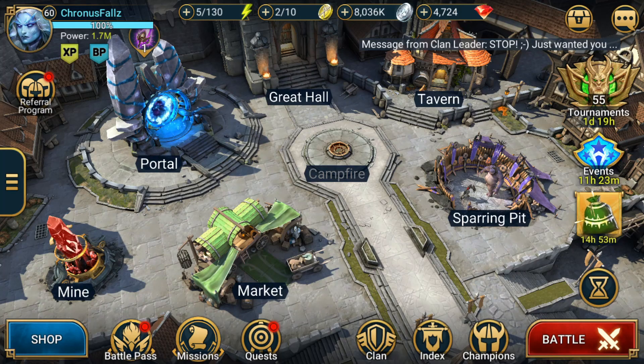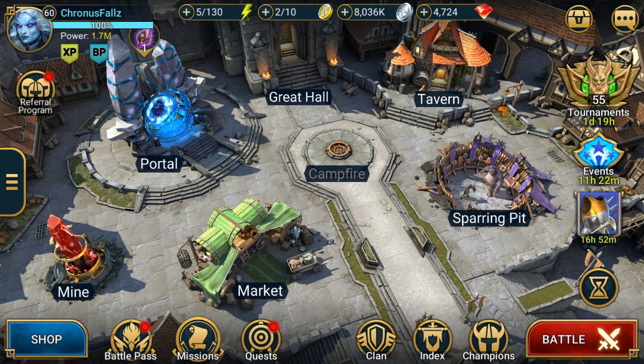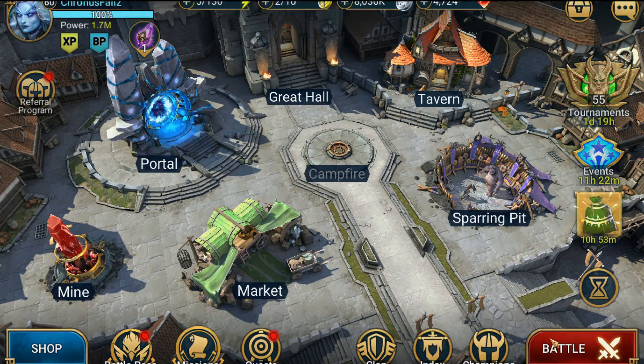Hey guys, it's HellHades and today we're going to be doing another Raid Shadow Legends video. This time it's going to be an account takeover for Cronus Falls. He's asked us to come in here — he wants us to look at his arena team as well as his clan boss, and just see if we can help him move along. We want to be doing Ultra Nightmare, and on arena we just want to get him a higher win rate in Gold 4. So let's see what we can do.